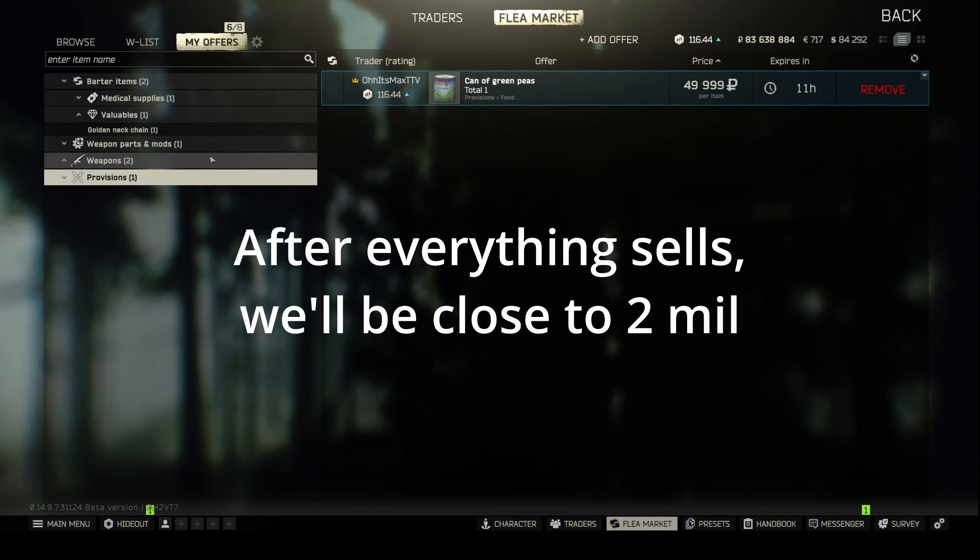We made about 1.5 million and still have stuff waiting to sell — defib units in queue, a lot of things to sell. I think it ended up closer to 2 million total. In terms of the investment, it was relatively zero — we went in with maybe a 150k kit. The backpack was more expensive than anything, but the mechanism bag is what you really want: it's light, has a lot of slots, and is less than a kilo.